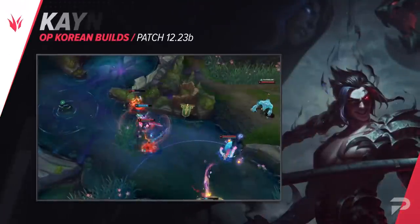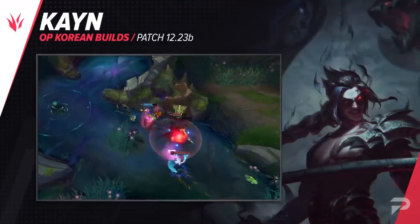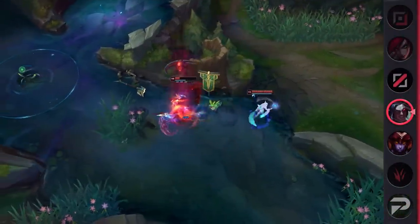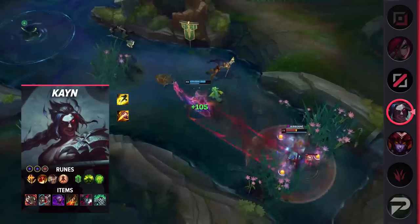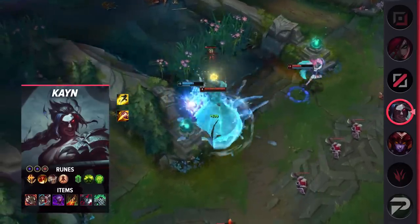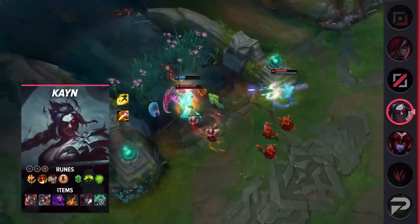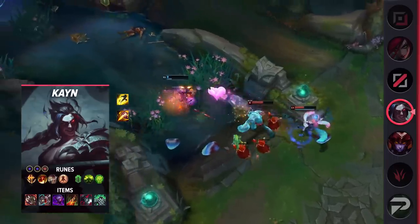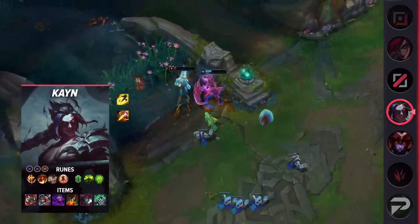Next up is a build that continues to dominate the jungle: Bruiser Kayn. This build makes him practically unkillable, and despite the durability, he still deals massive amounts of damage that you just can't ignore. For runes, take Conqueror, Triumph, Legend of Alacrity, Last Stand, Conditioning, Unflinching, Double Adaptive Force, and Armor. For items, start with Mosstomper, then build Ravenous Hydra, Defensive Boots, Jak'Sho, Death's Dance, Black Cleaver, and Spirit Visage. This build includes an insane amount of healing and defensive stats. However, Kayn is able to deal so much AOE damage that he basically takes advantage of these items twice as well as most other champions.